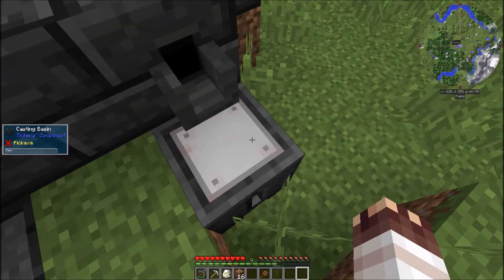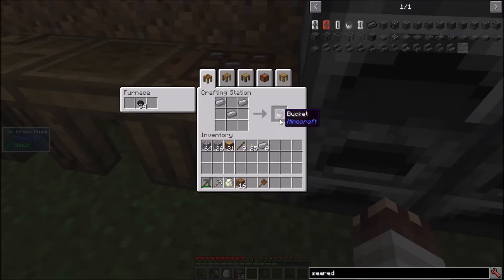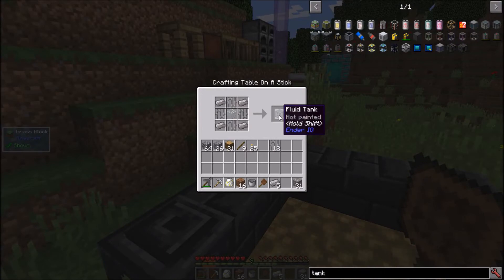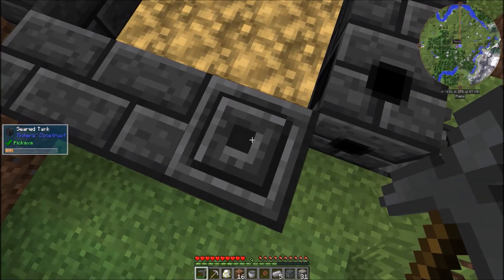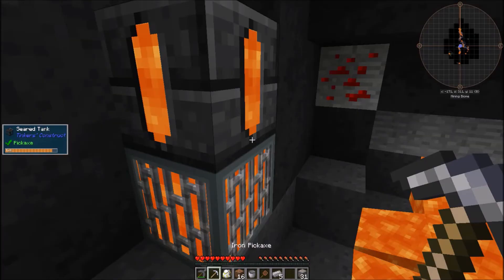I've cast myself an iron block — I have absolutely no idea why it looks like that. And with it, I can make my first actual bucket. Next stop: nether, iron bars, and a Hera IO fluid tank, which is portable. Notably, the Tinker's Construct seared tank is also portable. Don't worry, all the fluid data is stored in the controller.